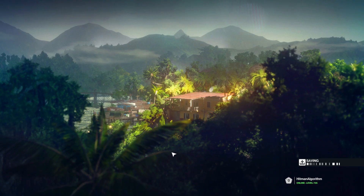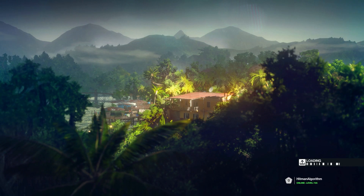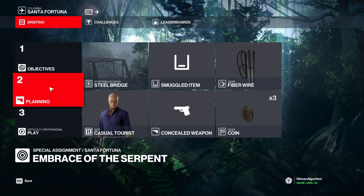Hello Hitman fans. We go to Santa Fortuna to play the special assignment Embrace of the Serpent. In this video, I'll show you how to kill Reddington by poisoning his stew. I'll also show you how to drown him, and how to strangle him with the fiber wire.